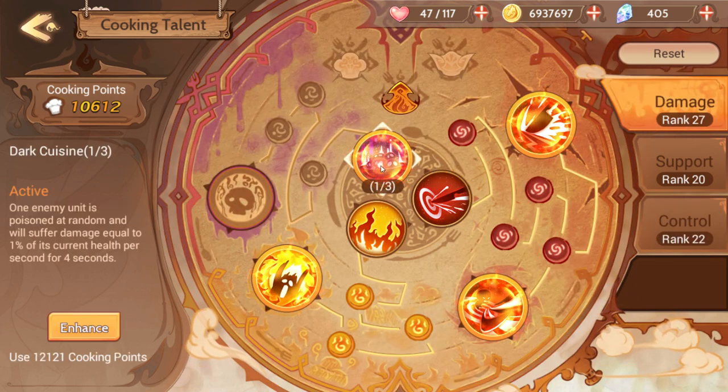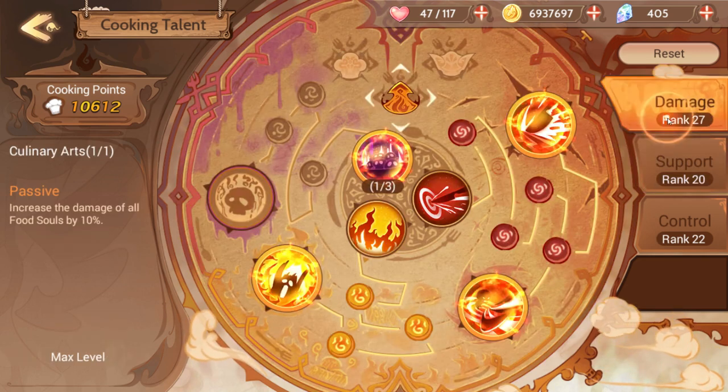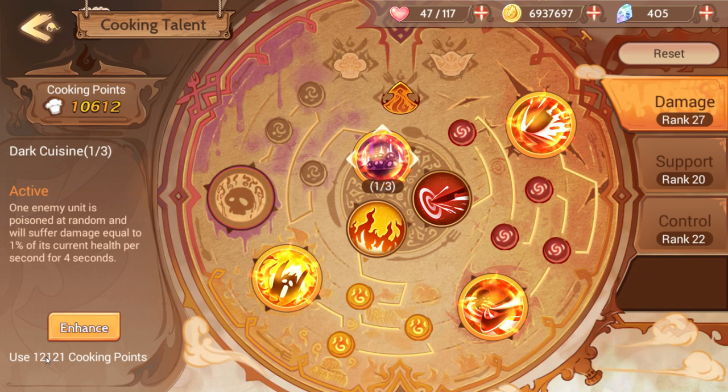An interesting aspect of how the talents work is that once you level up something, the cost continues to rise kind of exponentially. Your very first upgrade is going to cost like 10 cooking points, and eventually it costs up to 2,000 each, and if I got another one it would cost like 3,500 or 4,000 — and eventually we went all the way up to 12,000 here.